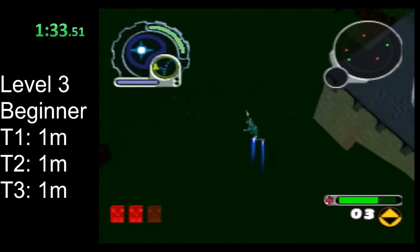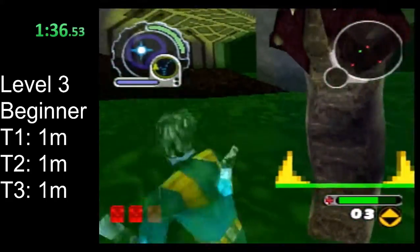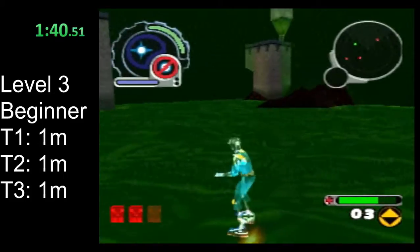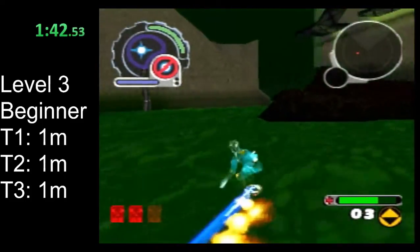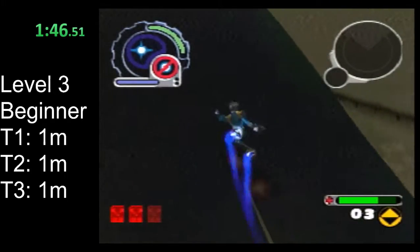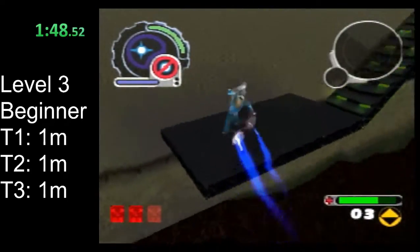If you picked up the mortar in level 1, switch to the mortar and just unload it on squid face. It only takes a few shots. If you miss a couple of them, go ahead and use the blaster to finish them off.